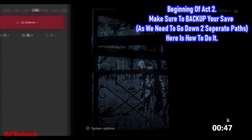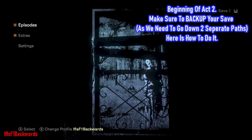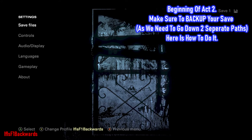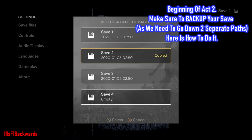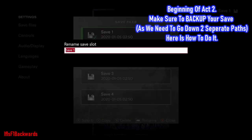That is Act One done. This is very important — this is the first time you'll need to back up your save. In the main menu, go down to Settings and there will be an option called Save Files right at the top. Press X to copy your first save and go down to save two, save three, etc. We need this backup because in Act Two we have to go down two different routes — fishing and hunting — as there are achievements tied to each.